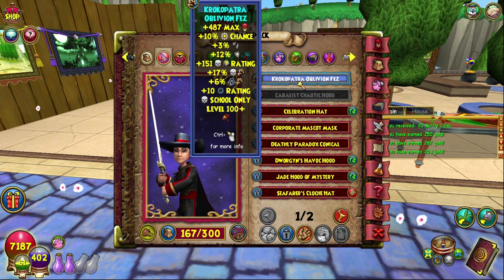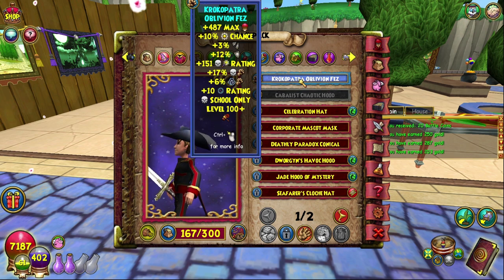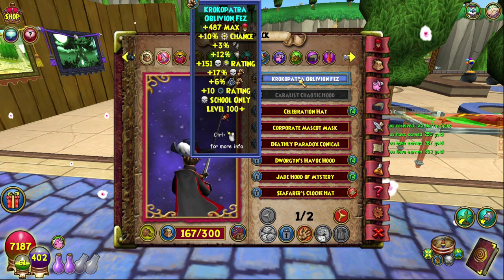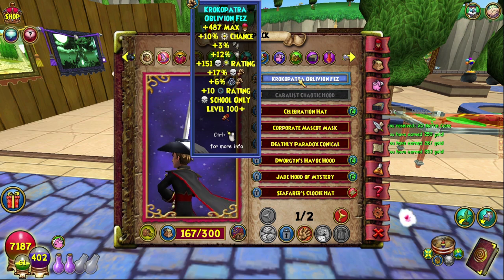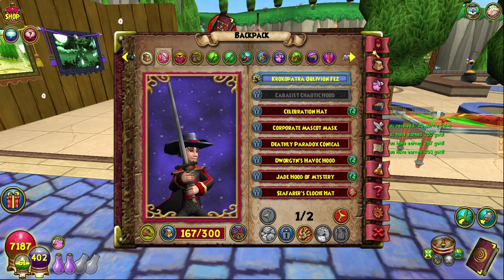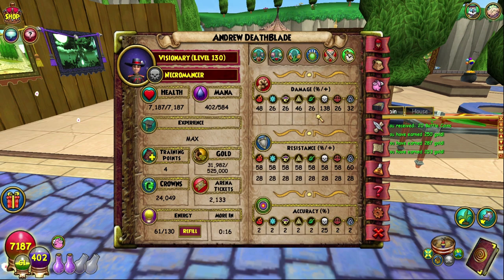How I get these stats — this is by no means the best gear you can get — but I wear the Crocopatra Oblivion Fez which is from Crocopatra Exalted Jewels, and this is a very decent hat. I mainly use it for the resist that it gets. I can go way better with most of the stuff here, but I mainly use it for the resist because I want to have around 60% resist so I can solo things a little bit easier.